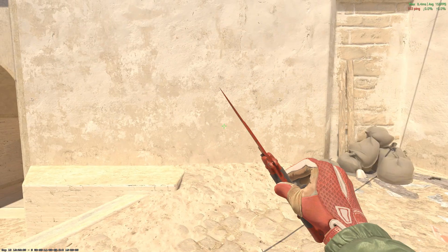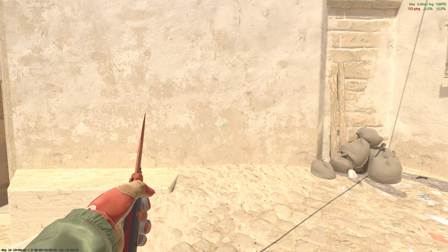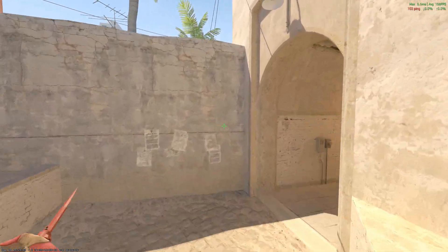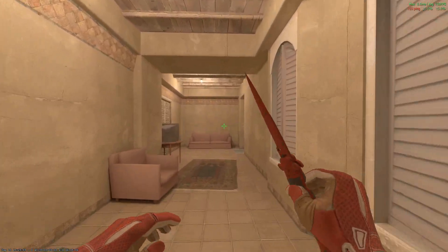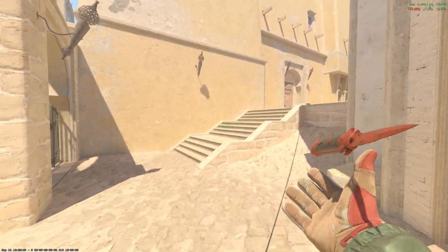I think the Stiletto Crimson Web is one of the best looking stiletto skins in the game. While this skin is divisive, I think the animation and unique blade style are pretty cool. I also like how on the Crimson Web skins, any wooden handle is turned black just to increase the look a bit.